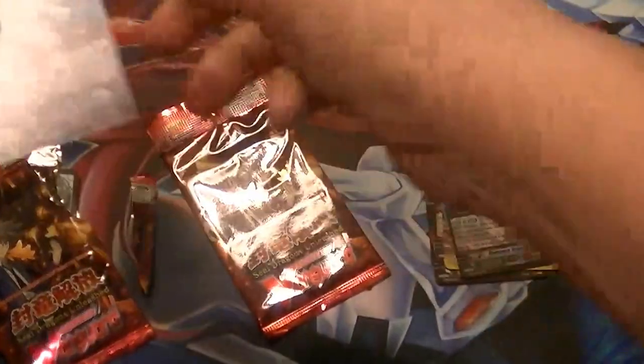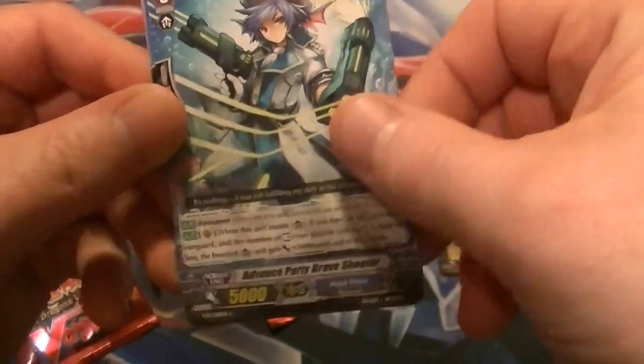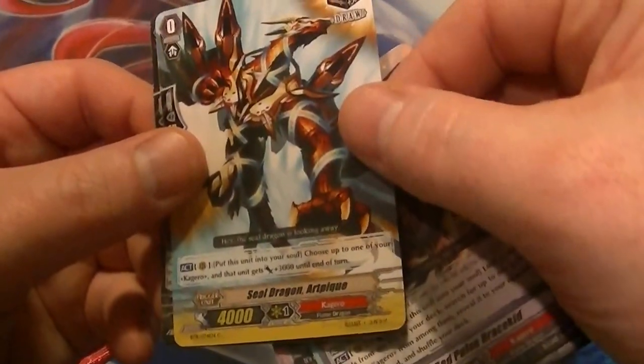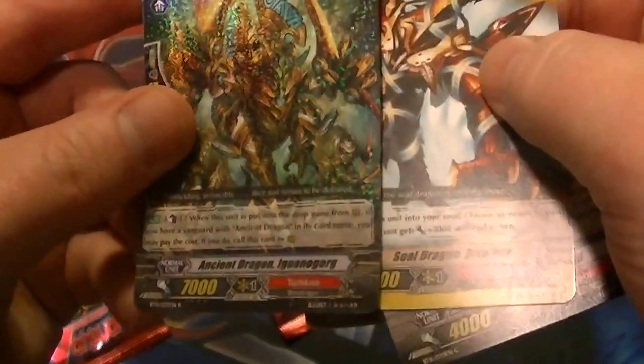Pack number four: we have Advanced Party Brave Shooter, Savage Archer, Red Pulse Draco Kid, Seal Dragon Art Pike, and a rare — Ancient Dragon Iguanagorg.